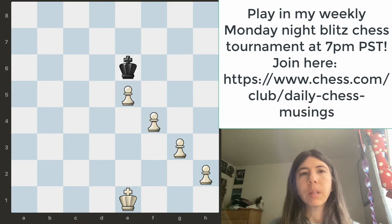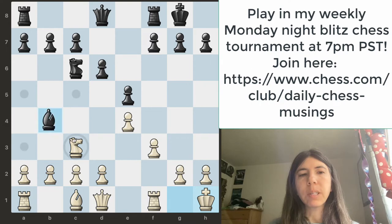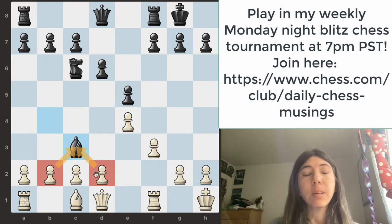Let's move on to another position. We have a position like this and let's say it is black to move. So this bishop takes the knight, and this is pretty common. Now you have two choices. Should you take the bishop with the D pawn or should you take it with the B pawn? Remember about the pawn groups — pawns like to be together, so the bigger the pawn group, the better.